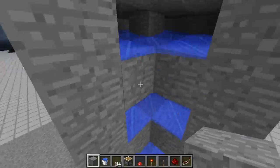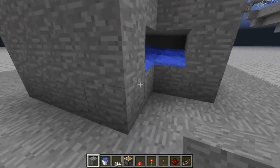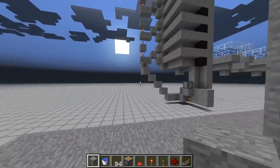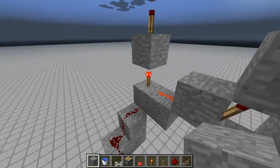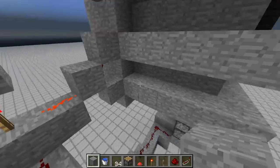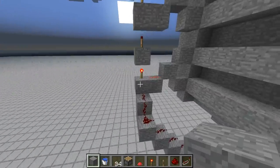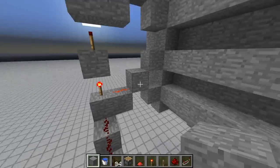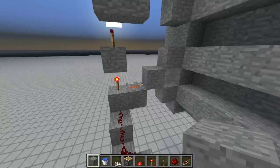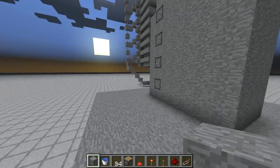Now let's get to the wiring. All the water streams are flowing to this corner. The wiring is very easy — it's just a torch, some redstone dust, which will power another torch which will connect to the two pistons. We're doing this instead of alternating it, because if we had it every other block like that, the pistons would be alternating on and off, which we don't want. We want them all on and all off at the same time. So we just pull out every other line from that.